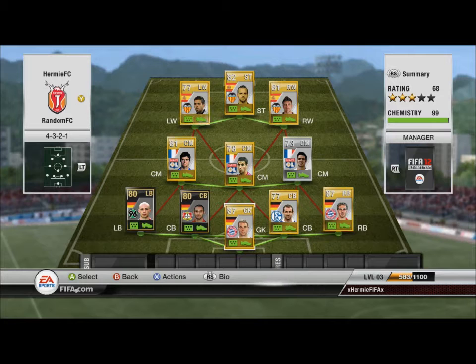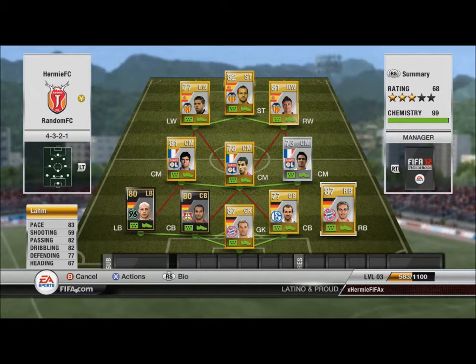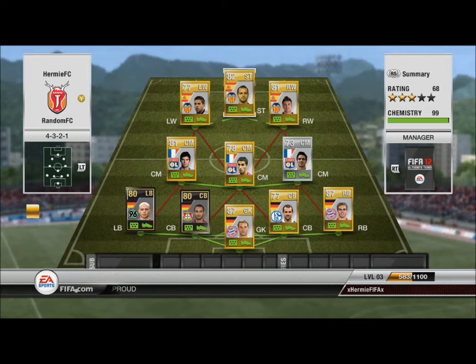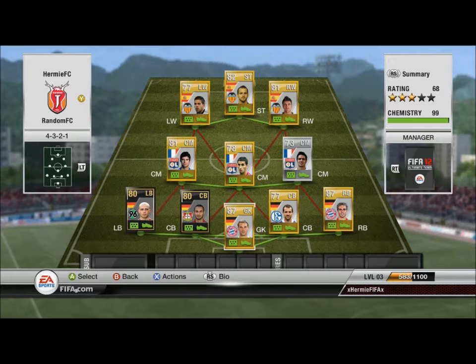Here comes the squad builder. The goalkeeper is Manuel Neuer, right back is Philipp Lahm, first centre-back is Metzelder, second centre-back is Topruk, left back is Panda who's a beast. Gorkouf is the first centre-mid, Gonalons is the centre-mid, Grenier is the other centre-mid. Pablo Hernandez is the right wing, Soldado the striker, and the left wing is Jordi Alba. That is the team.